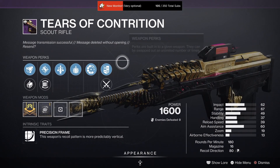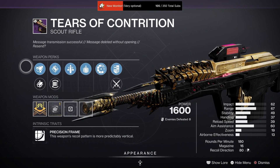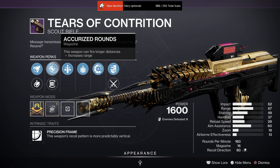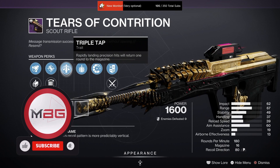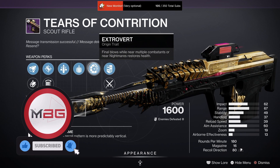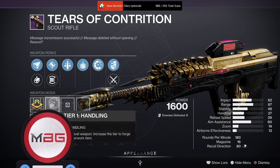Moving into random rolls of weapons: Tiers of Contrition with Extended Barrel, Small Bore, Accurized Rounds, Flared Magwell, Triple Tap, Explosive Payload, Extrovert trait, and a Handling masterwork.